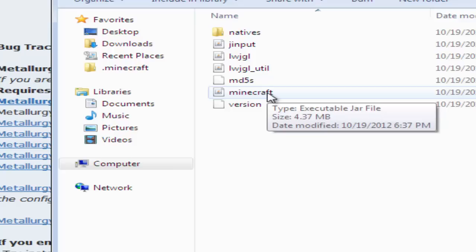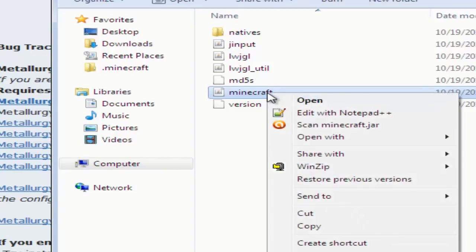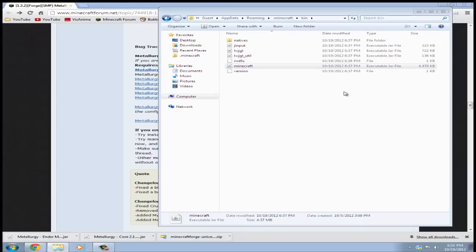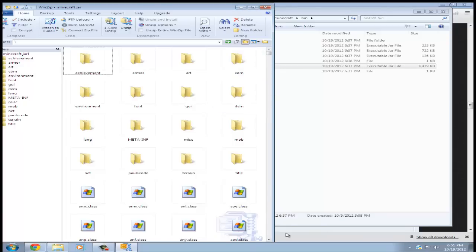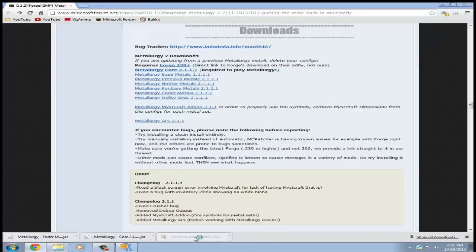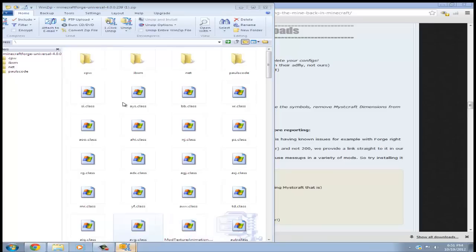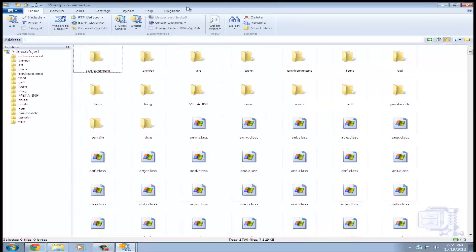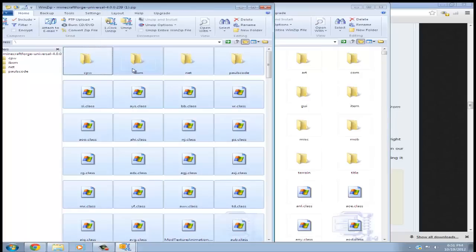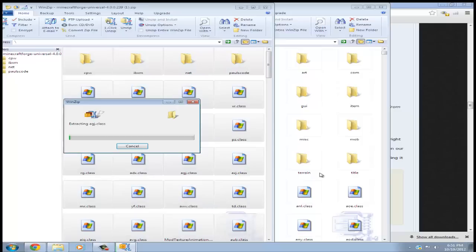After you get your archiving program, right-click on minecraft.jar and open it with your archiving program — I'm going to open it with WinZip. Now that this is open, you're going to want to open up your Minecraft Forge Universal Zip and just drag the Minecraft Forge Universal Zip contents into your minecraft.jar. I was just going to extract everything into there.